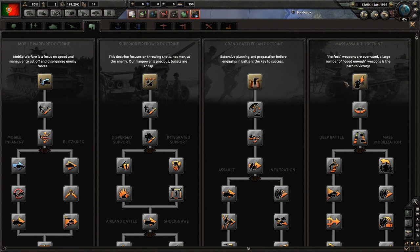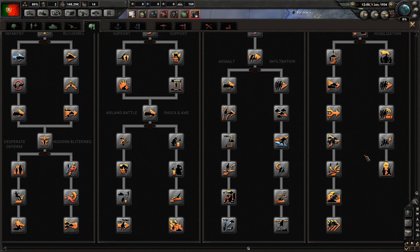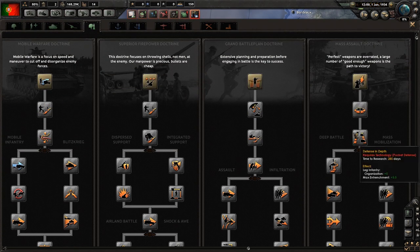Or mass assault doctrine - 'perfect weapons are overrated, a large number of good enough weapons is a path to victory.' This gives us extra reinforcement rate, allows us to have less supplies needed, allows us to have some extra entrenchment, and then we can just go mass mobilization, get a lot of attrition lowering. I think we're going to go for mass assault. That's probably the only one we're going to be able to do, or either that or grand battle plan - one of the two.